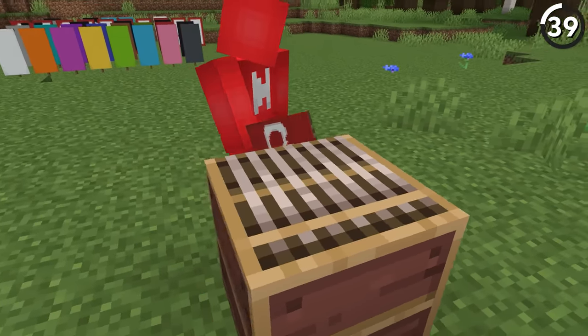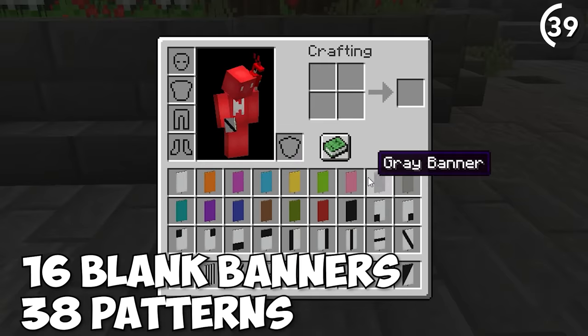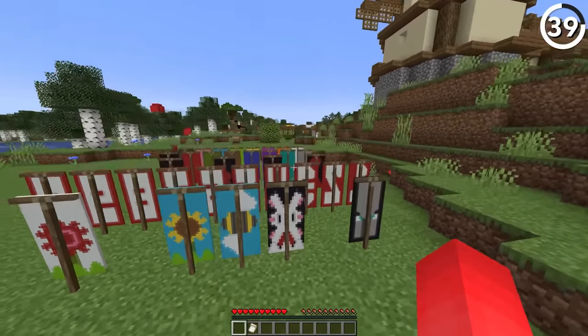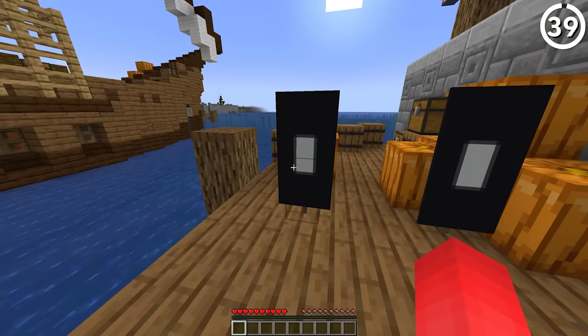809 quadrillion — that's how many uniquely crafted banner patterns there are. With 16 blank banners, 38 patterns of 16 colours each, and up to 6 patterns per banner, we get this giant number. Though that includes a lot of duplicates, because two inverted patterns can look the same but count as separate entries and don't stack.